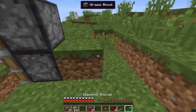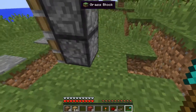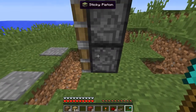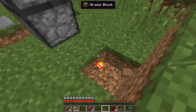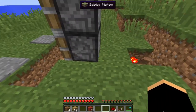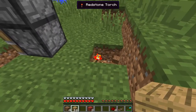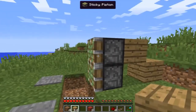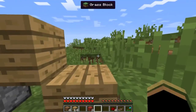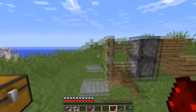So now that you've done that, right here — just two blocks behind the first bottom sticky piston — you're going to dig one down and place a redstone torch, just like that. Now that you've done that, you're going to place whatever block or material you're using, go up, and then place another one right behind the top sticky piston. Place a redstone, and as you see, the sticky pistons are now activated.